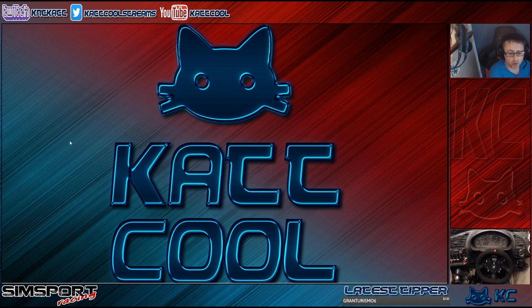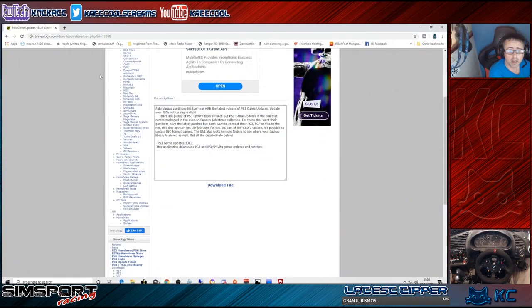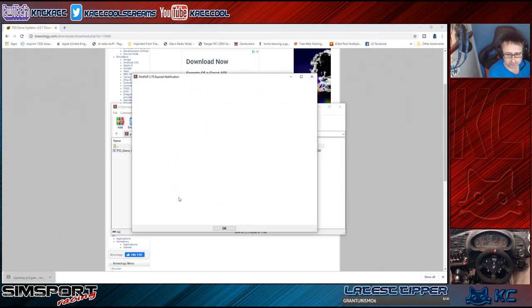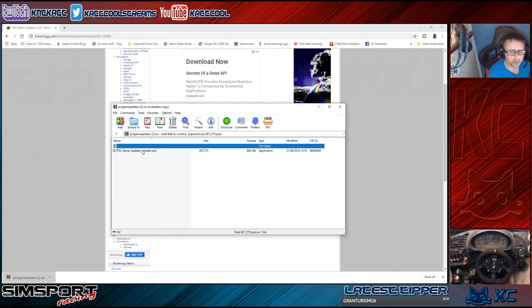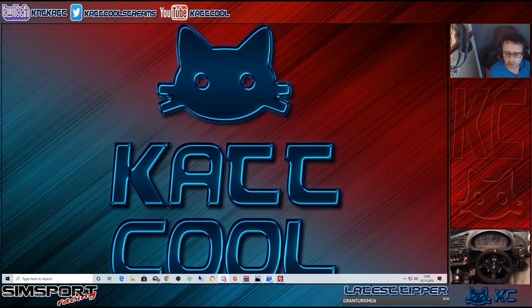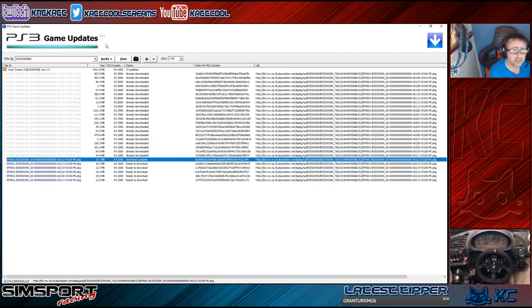The first thing we're going to need is the PS3 Game Updates software, which is available on Brewology. You just download the file — I've already downloaded it before. You will need WinRAR installed as well. Open up the archive and double-click the installer from inside the RAR file and it will install the software.